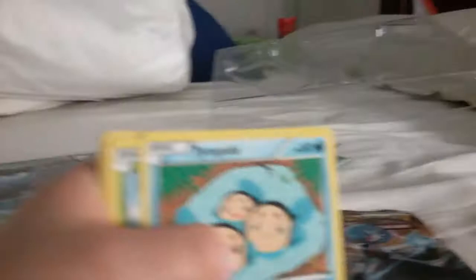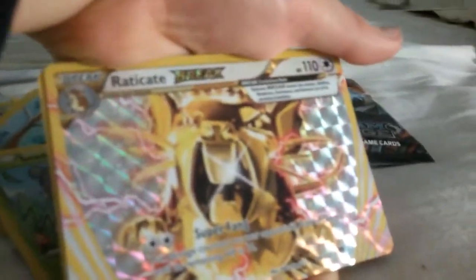I'll open the pack and be right back. So we got an Espurr — wait wait guys, unfortunately we have not gotten an EX on this pack. But here we go: we have an Espurr, a Phantump, a Raticate BREAK — oh my god, that's so good!